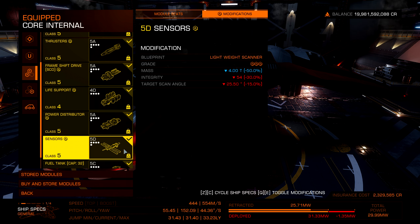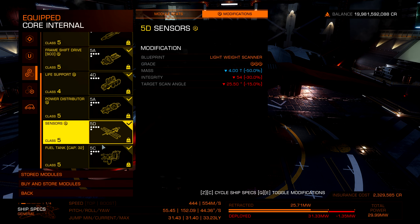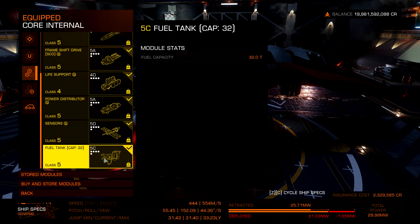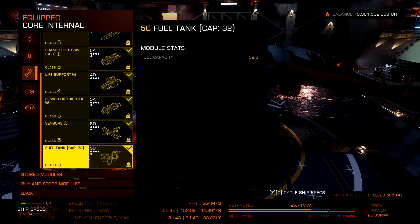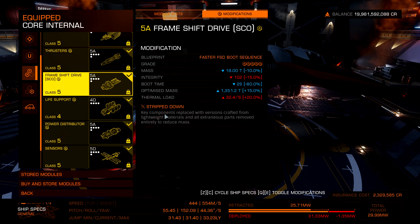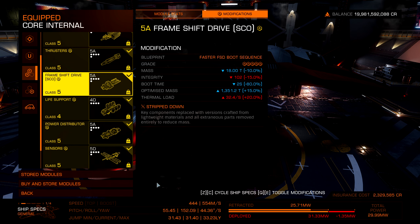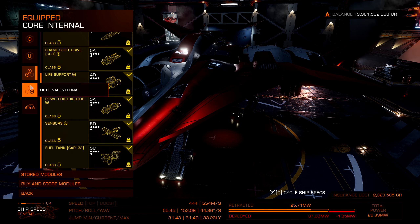My sensors are Grade 3 but I recommend getting them to Grade 5 — I just got the materials. High Grade Emissions are amazing now, I do recommend checking them out. It comes stock with a 32-ton 5C fuel tank, though you can lower it to a 4C to save on weight. With Fast Boot FSD and Strip Down, I have almost over 31 light-years of jump range. This ship is insane for BGS and Power Play purposes — it's very utilitarian and can get you from one battlefield to the next without stopping for fuel like an FDL.